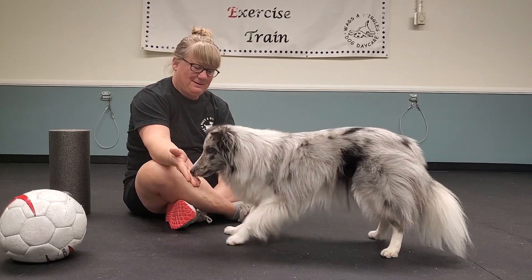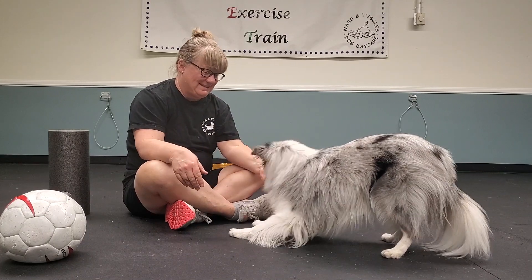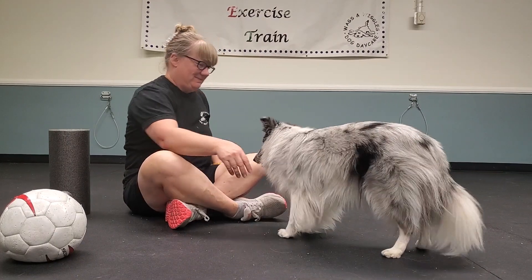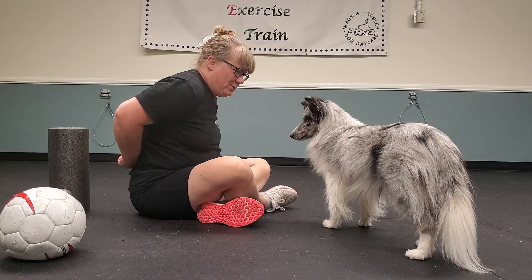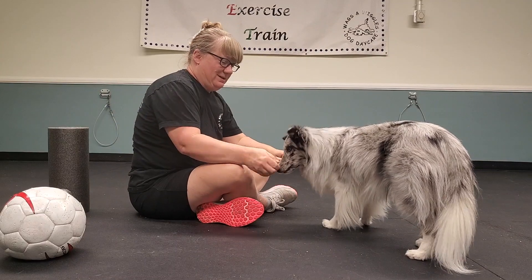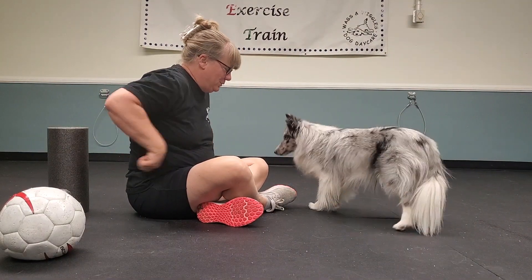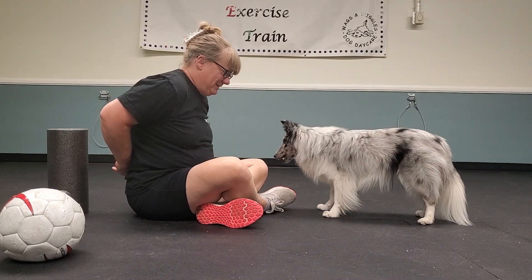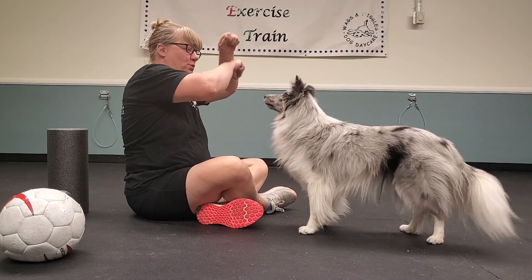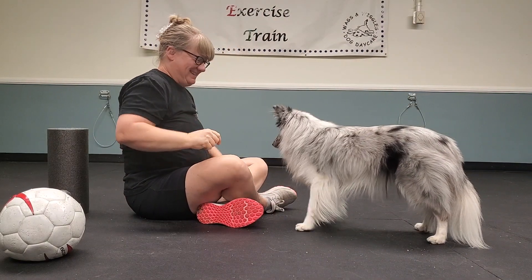This is the game I like to start with. I place a treat in one of my hands and offer both hands in front of the dog with closed fists, so the dog uses their nose to figure out which hand has the treat. If they go to the hand with no treat, I just open my hand to show there's nothing in it, and they should go to the other hand — which they usually do — and then you give them the treat.